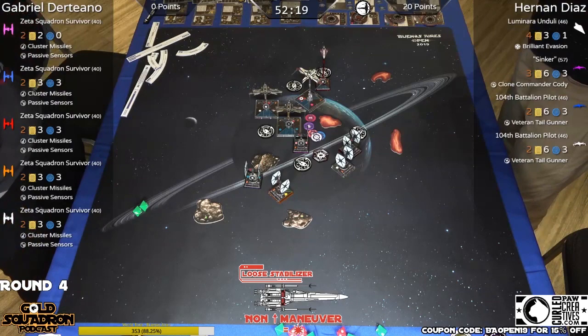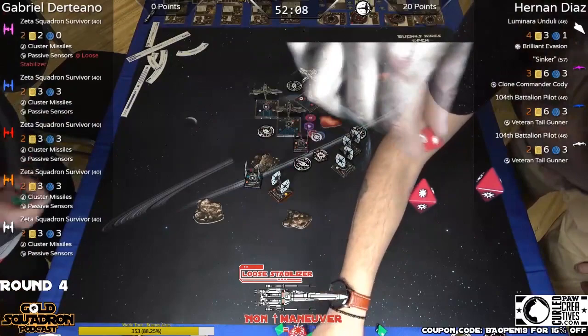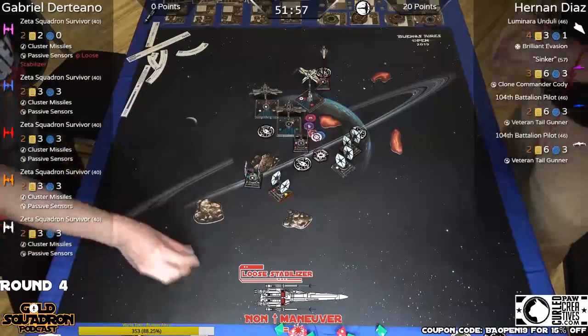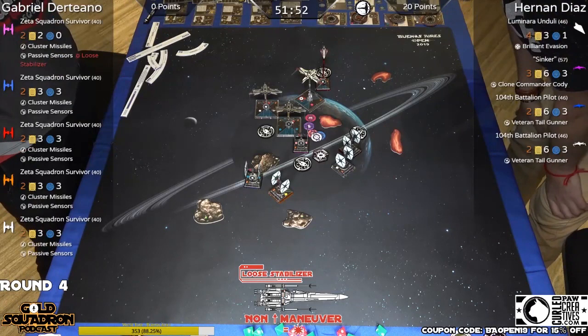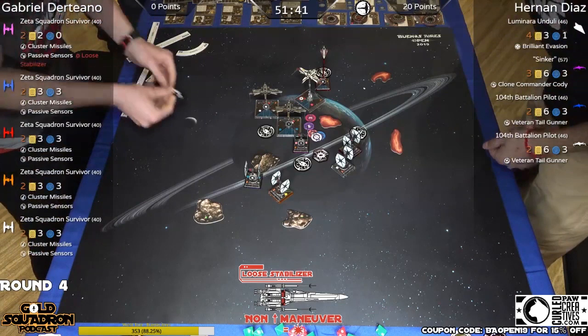That's huge — and it's only two hull left for that TIE SF. Let's see if he's a survivor. Debating spending the focus. He's going to go ahead and do that — spent the focus. It's coming in from Sinker. If Gabo blanks again, he's out. Nettis! And he didn't spend the focus. The right call to shoot first with number pink — number pink is range one to the other pink. But only Sinker roll. You need the Sinker roll.